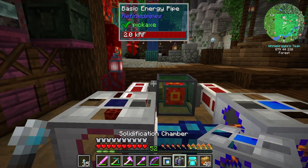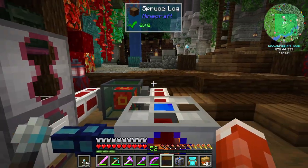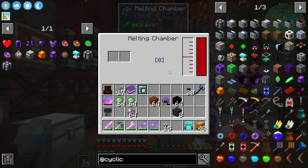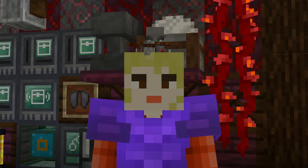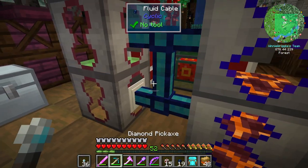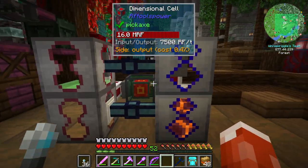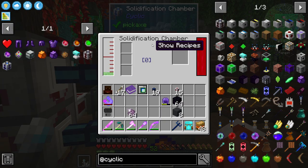While those are cooking up, let's set up the next round of processing. We need another melting chamber and another solidification chamber to make our crystallized obsidian. So I'm just going to stack them on top, run power to them. Now we want to melt slime — remind me later in the episode to show you the updates to the mob farm that give us never-ending slime. Now we have liquid slime in our melting chamber, and we just need to put it over in the solidification chamber using the cyclic wand.